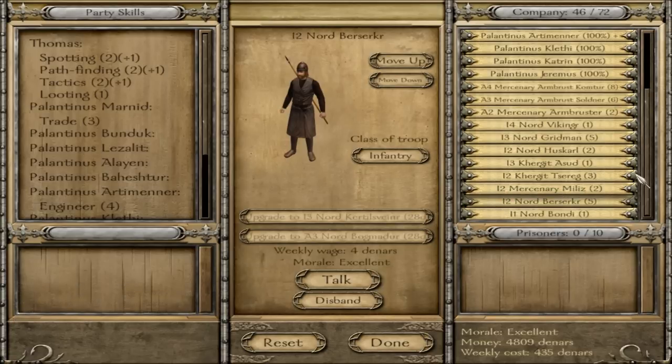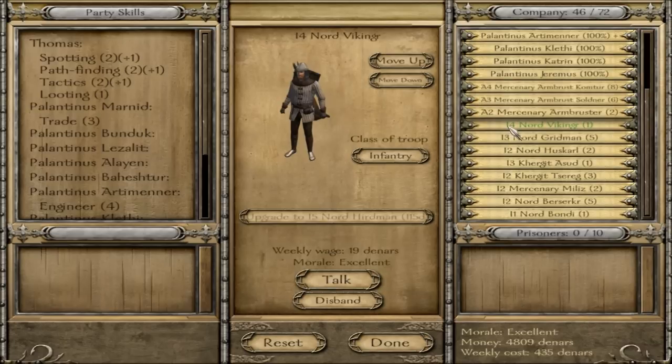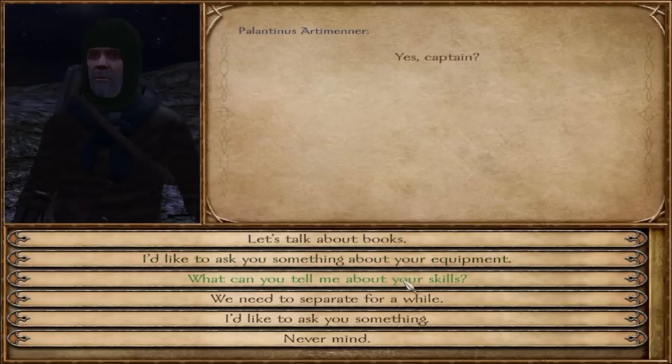I don't know how I missed this before, but as you can see every troop has some kind of a letter in front of the name. If it's an I that stands for infantry, A for archer, C for cavalry, and so on. That is pretty good that I noticed that — now I will know what to upgrade.